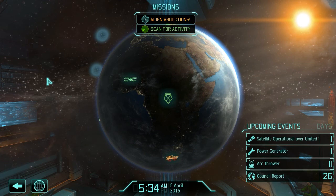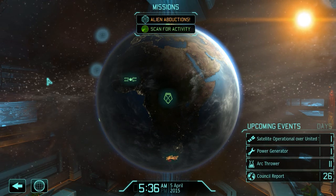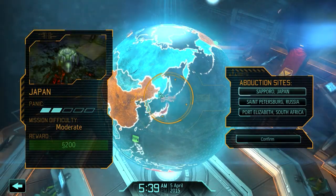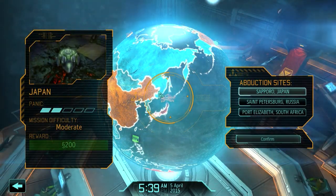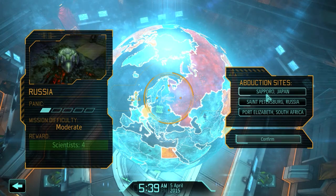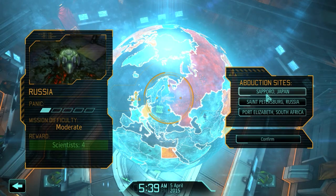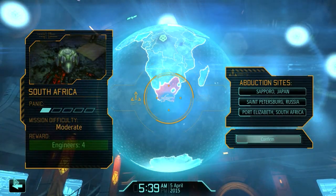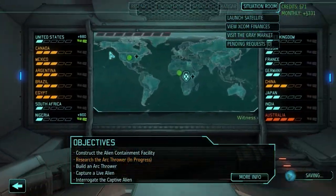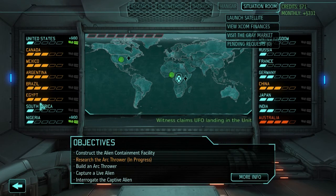Hello YouTube, and welcome to Episode 7 of XCOM Enemy Within. As you recall, we got shot up a little bit on our last mission. We have this alien abduction mission upcoming. We have a choice between getting money in Japan, getting scientists in Russia, and getting engineers in South Africa. Looking at the Situation Room, most of our panic is in South America and North America, so that's not really a concern. We do have some trouble in Asia.